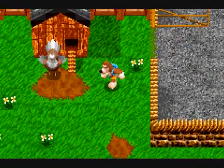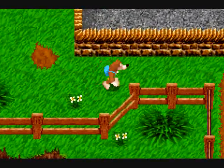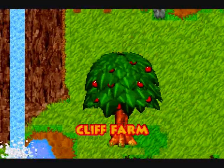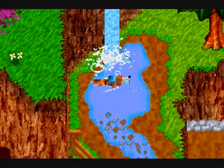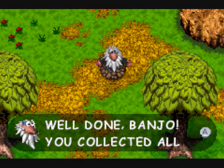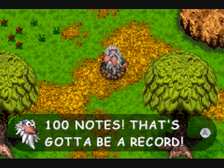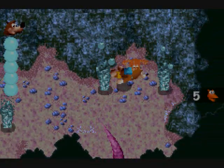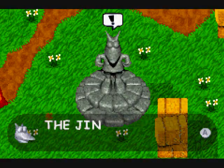Anyways, let's get that last Jinjo, and therefore the last notes, and therefore the last jiggy in this level. Basically you have to go around here. Here's a little water area I could submerge that I missed. Here's some notes — the last three. Well done, Banjo. You collected all one-hundred notes. That's going to be a record. And we get a Jinjo. We've got all five here, therefore we should get a jiggy.